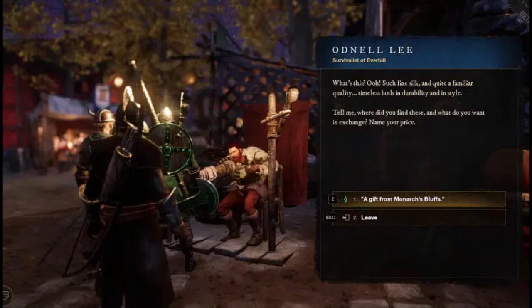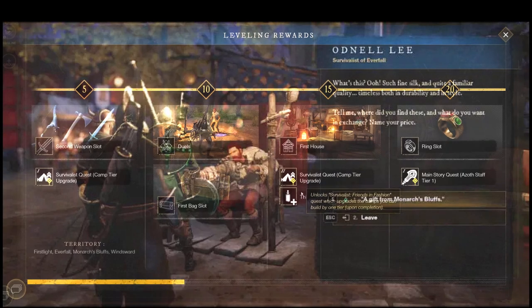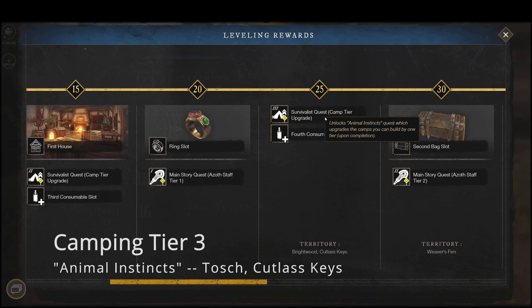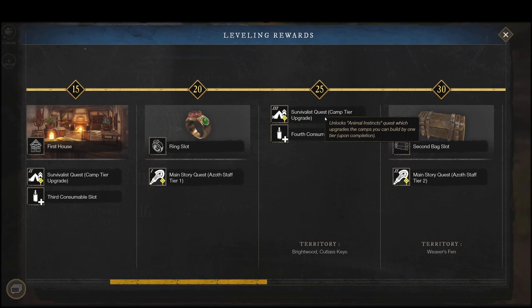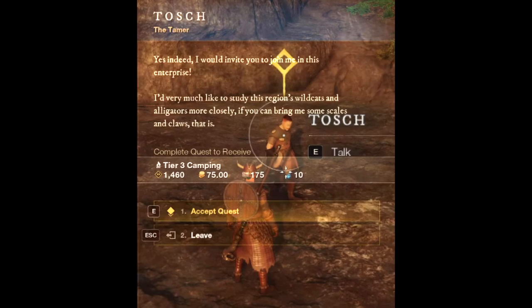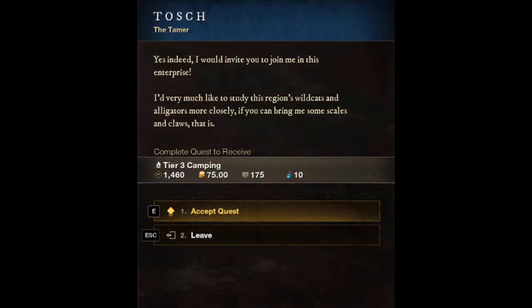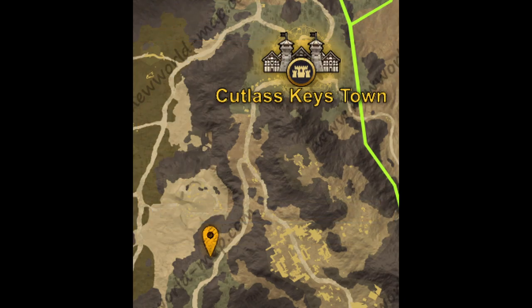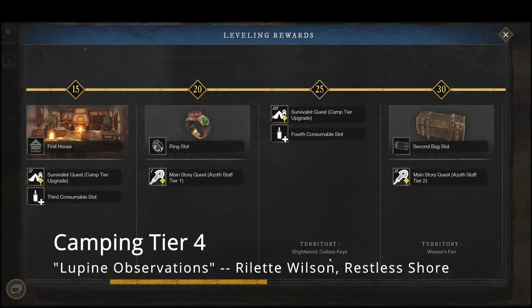Next on the list is level 25 camping tier 3, the quest is called Animal Instincts from Tosh in Cutlass Keys. This has a level 25 requirement. Tosh will help you complete camping tier 3, which rewards 75 gold, some Azoth, and great XP. The quest location is right below on the bottom left of Cutlass Keys settlement — you'll have to walk down the road just a little bit to get access.